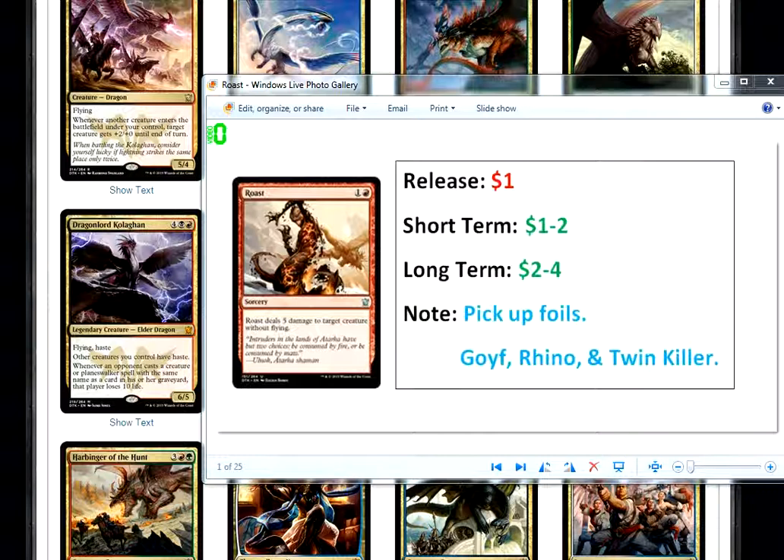The reason why I think this has play is because this card was obviously made to kill rhinos, but it has some other applications to it also. Right now it's being listed as a $1 card. It is uncommon. It's probably going to stay a $1 card in the short term while it's in print. But I'm into it as a foil, so I wouldn't mind picking up a playset of these.